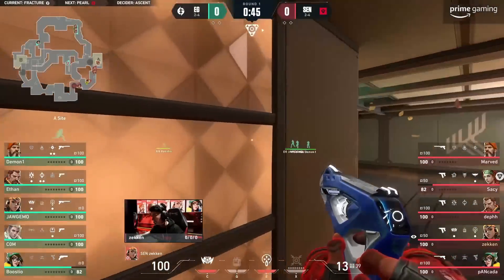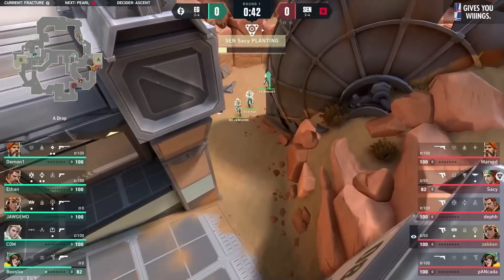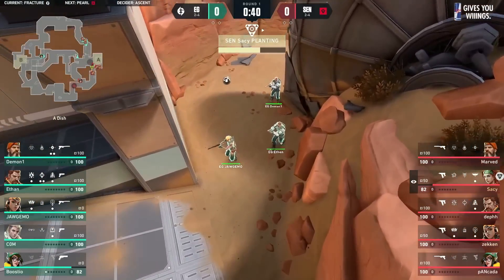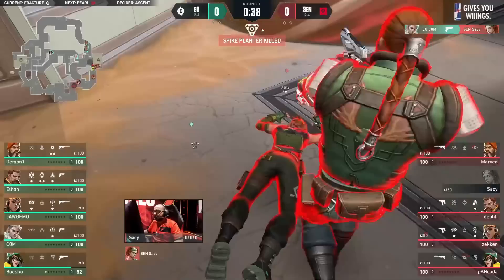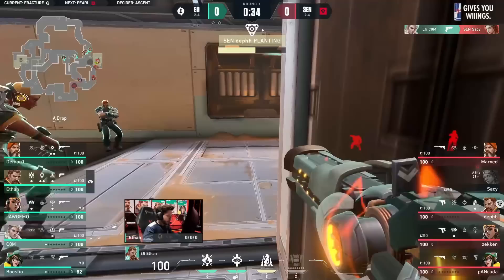Time to come back up before they do anything. Sight is taken, easy clear. We'll see how the Sentinels push to this post plant — if they layer forward and try to scale into site or just take main control. It's actually a safer plant — no! Out in the open! EG hears where the plant's coming from and spam through smoke.